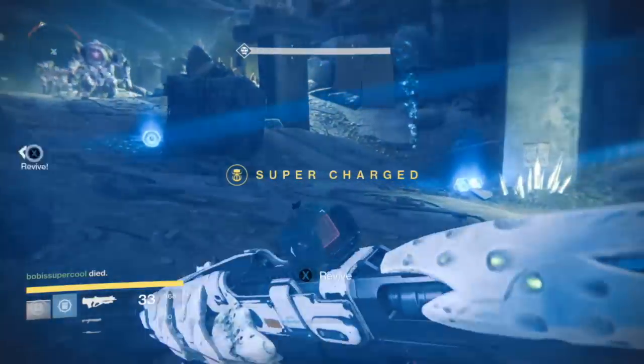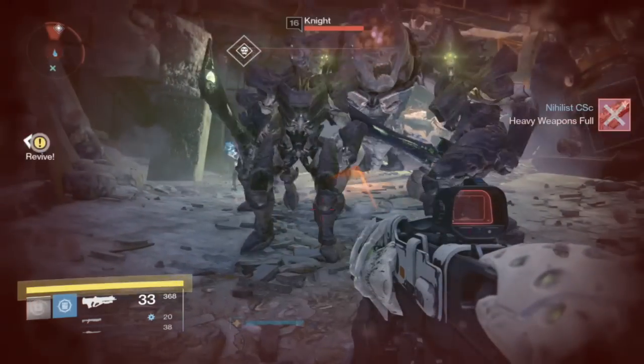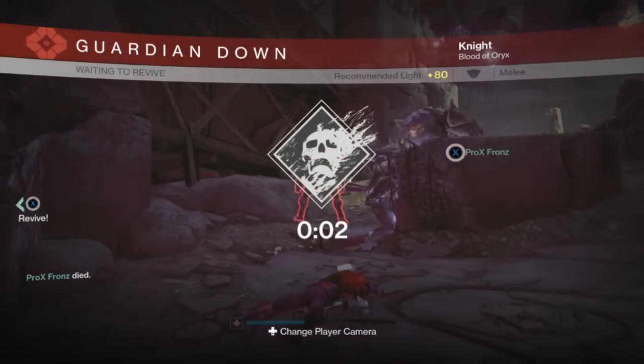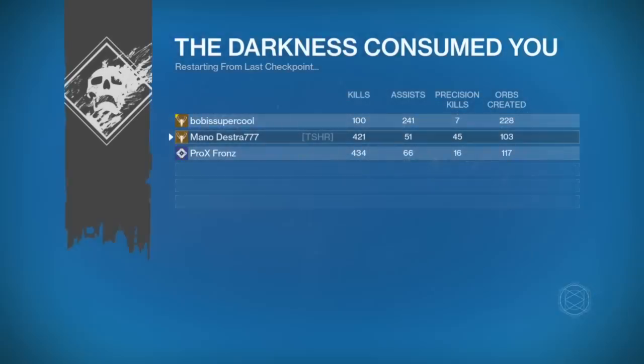I recommend that you bring Sunbreaker Titans or Night Stalker Hunters to the encounter, because those are going to be the two biggest elements you want. You're also going to want to make sure that you have either a very high rate of fire or high impact shotgun, as well as the Solar Sword. Really, any sword will do, but the Solar Sword is the best.